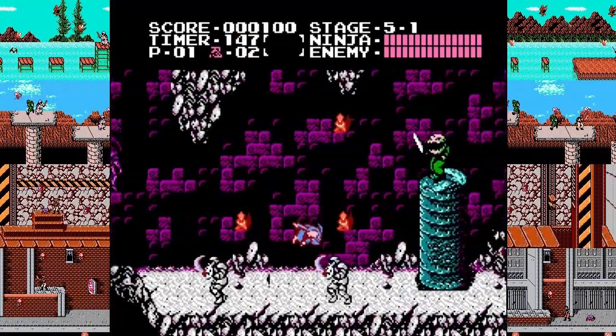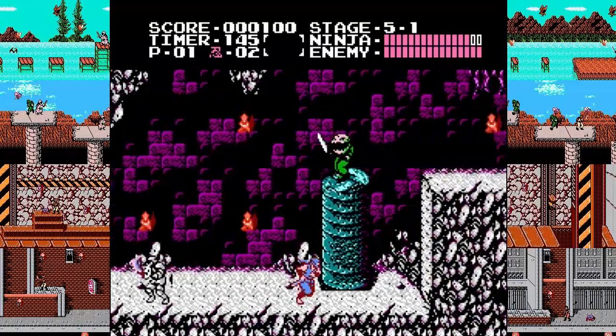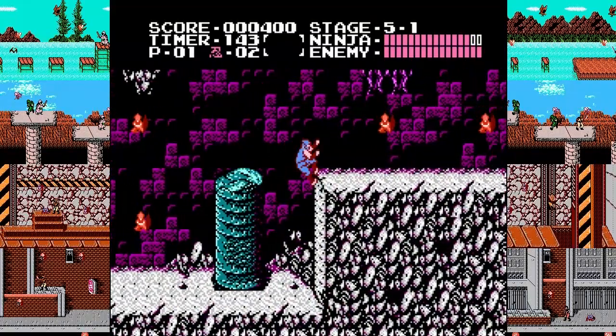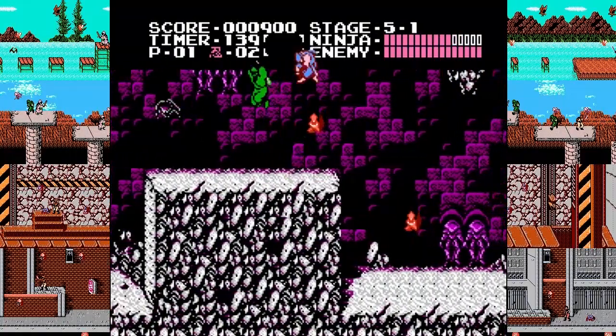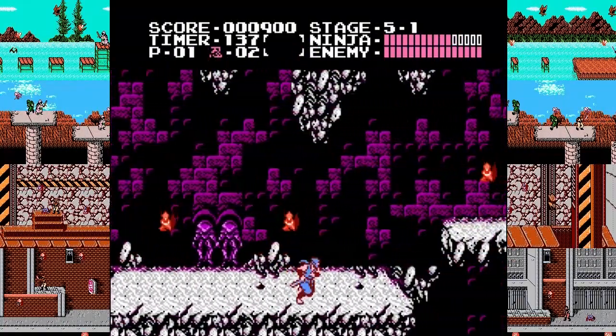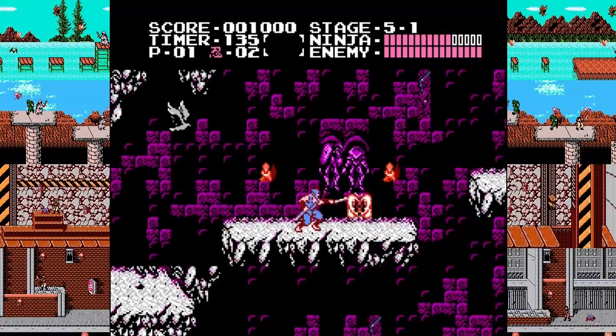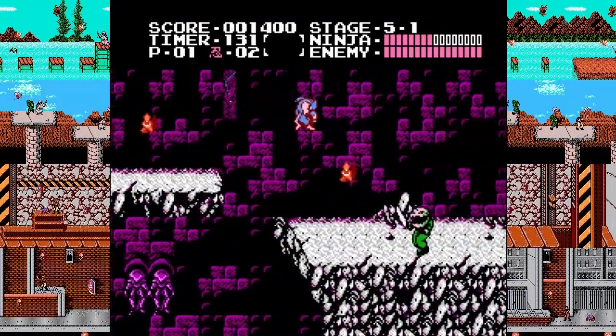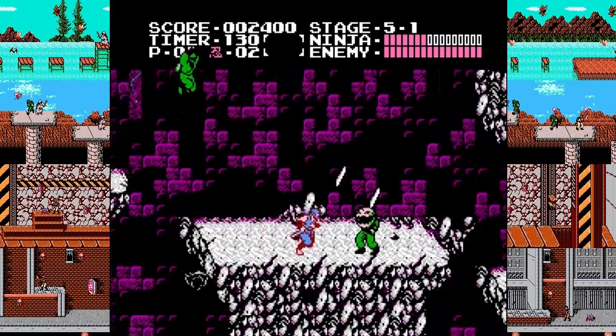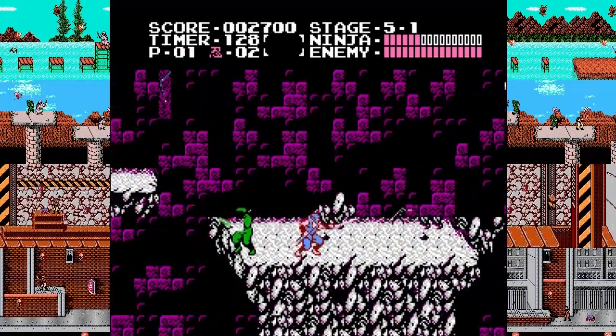One of my big strategies has been to basically try to despawn enemies as they come, rather than actually fight them. Like that! Great example — finally got to show that off. And there — got rid of the bird that way too. It's actually a pretty common strategy, especially among speedrunners in this game.